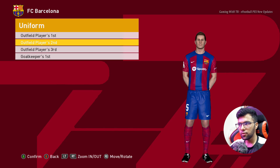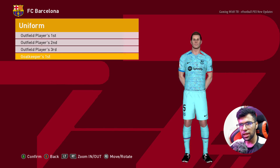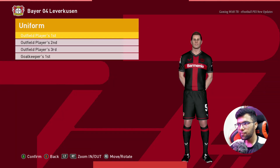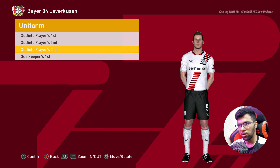Here is Barcelona — this is the home jersey, this is the away one, here is the third version, and here is the goalkeeper version. Here is Bayer Leverkusen — this is the home jersey, this is the away jersey — oh, that's cool!